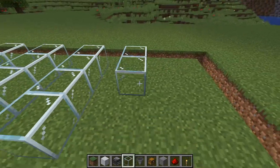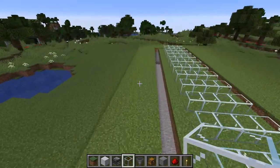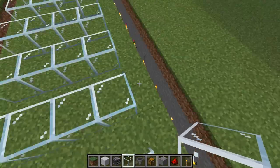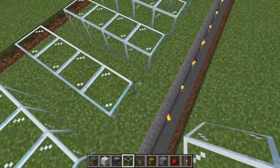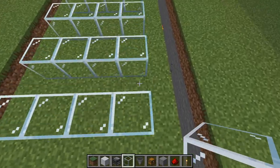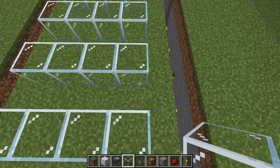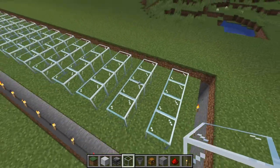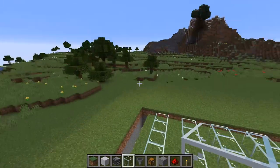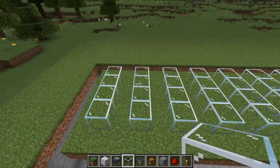We want 16 spaces in between — let's count: 1, 2, 3, 4, 5, 6, 7, 8, 9, 10, 11, 12, 13, 14, 15, 16. Perfect — I'd like to say that's my Minecraft instinct at work, but it's just plain dumb luck.